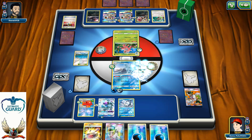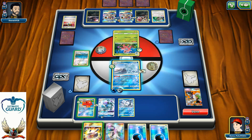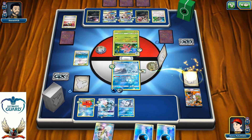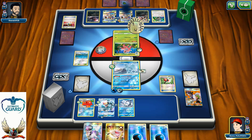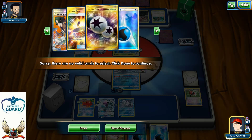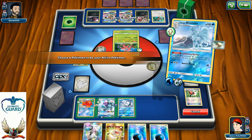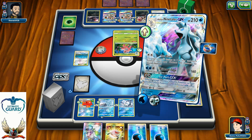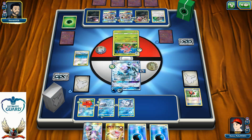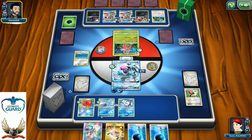There's Octillery and a Ninetales that can spread damage on the bench. I'm definitely going to use Ice Blade — wait, let me check: I have another Aqua Patch and a Crushing Hammer that can definitely help. Looking at the deck: one Ninetales, two Crushing Hammers, Aqua Patch, Guzma. I'm thinking about striking with Ice Blade for 50 damage down to the Zoroark so I can knock it out next turn — it's a huge threat with Choice Band going for 200 damage.